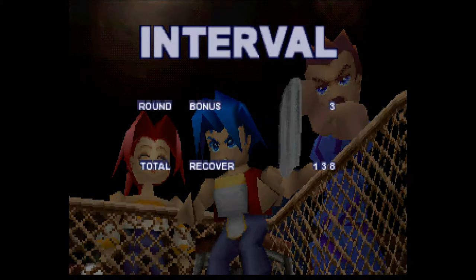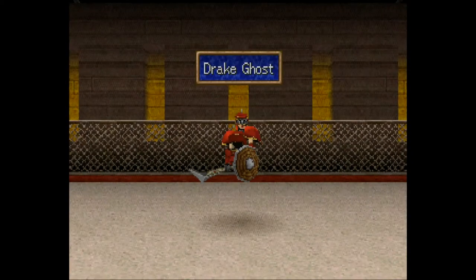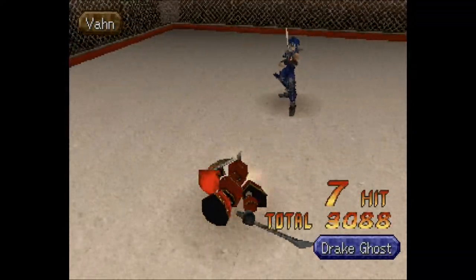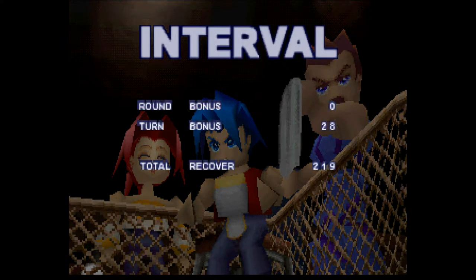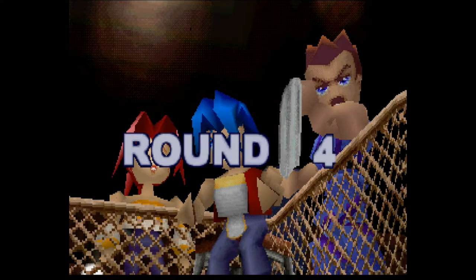I'm literally just spamming through — these monsters are probably wondering why I'm even here, this clearly isn't for me. But if you're going to do one you might as well do them all. All the fight information is displaying quickly; I'm not spamming through it, that's just the game not wanting to waste time. Some of this will make more sense when we actually need to plan between fights for the Master Course.